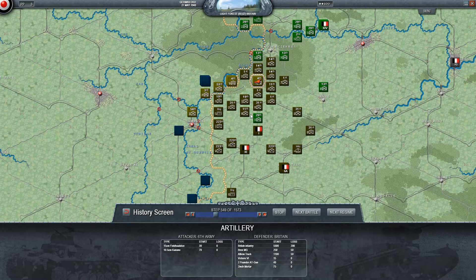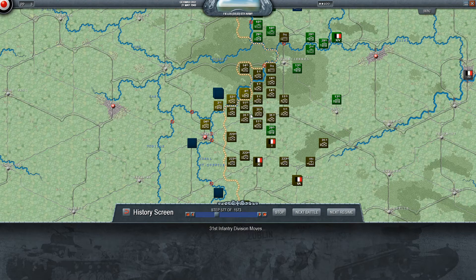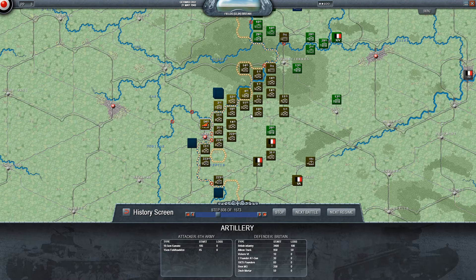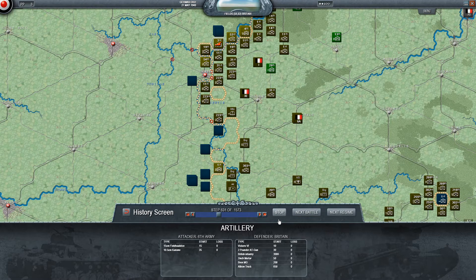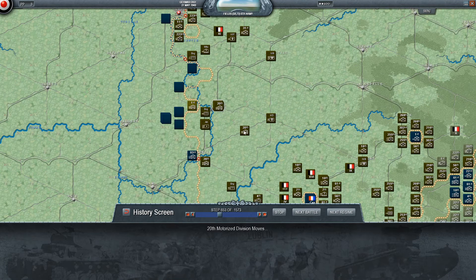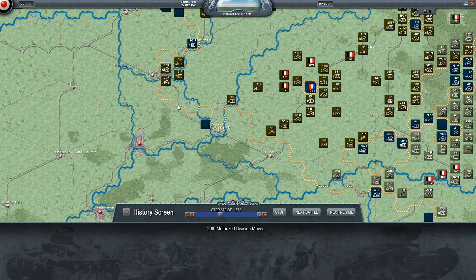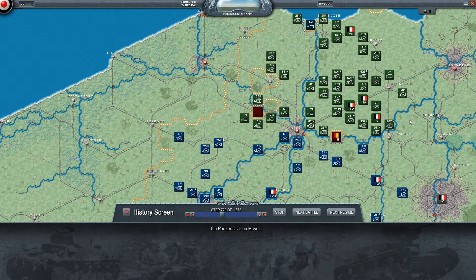In the north of 6th Army, we're mopping up chunks of British that have been isolated. Nothing too surprising there — we get across the river and basically press up to the British line as much as we can. Overall nothing too dramatic except the encirclements in the south this turn. I've got fairly light forces here, basically just going around any hard points with French regiments in them. The French engineers hold out yet again, which is a bit crazy. The 4th Army surges forward — the very last of the Belgians will be knocked out this turn.